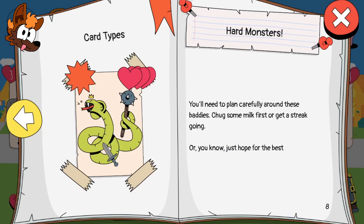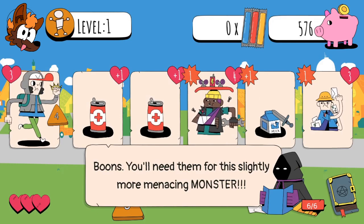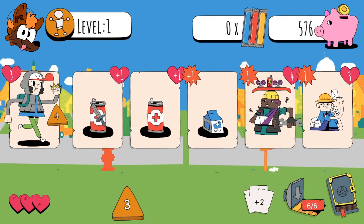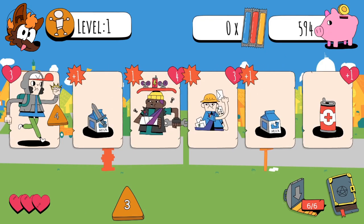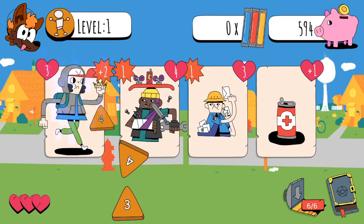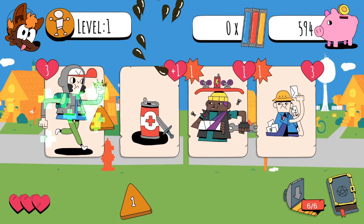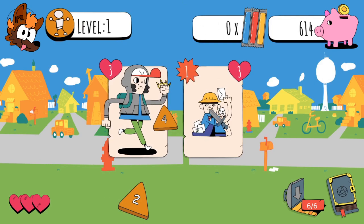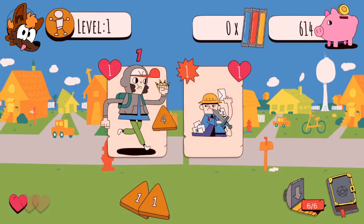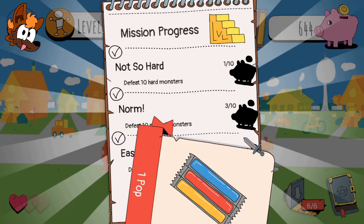Hard monsters - it's a snake with a mace! You need to plan carefully around these baddies. Chug some milk first or get a streak going, or just hope for the best. We've got some bigger dudas. I'm going to put you here, get the monies. Malk, Malk, you. We're going to chug that. You're dead. I almost died - one pop. Not so hard.